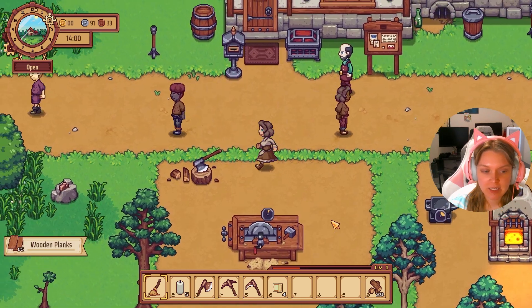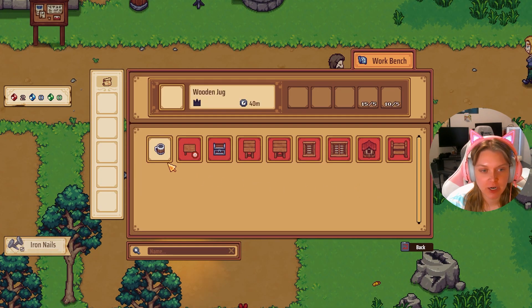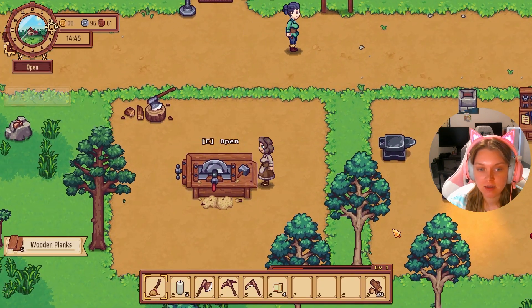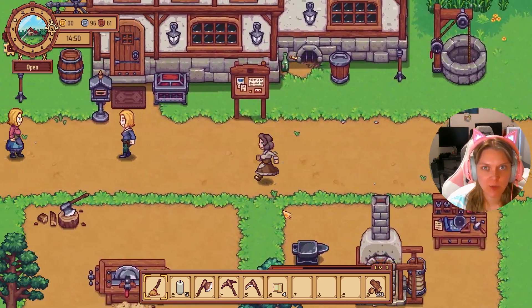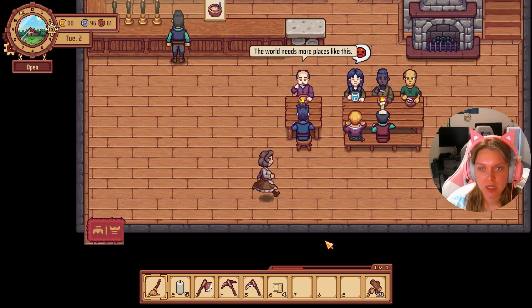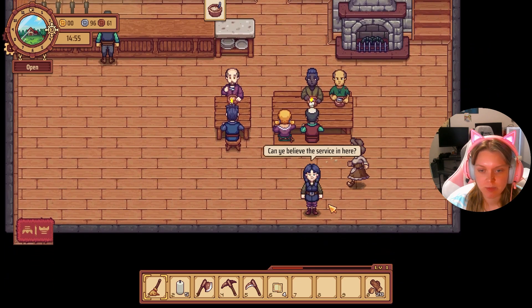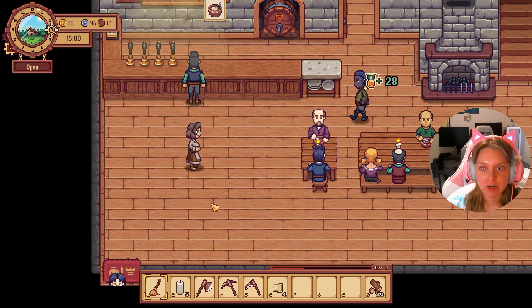We can go ahead and collect our planks — still working on the last one. Now that that is finished, we'll collect our iron nails and wooden planks so we can make that small bench. We just heard the sound — it sounds like there's a rowdy customer in there, which is ironic because nobody is drinking any alcohol. Let's be sure to smack them with the broom and get them out of here.